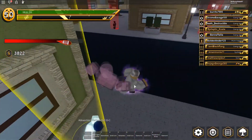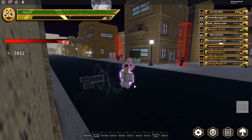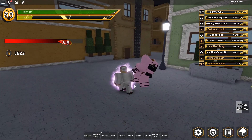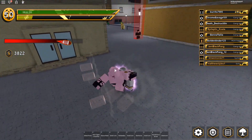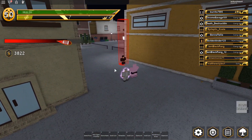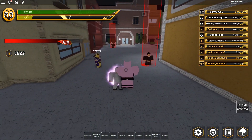Basically, this is how it works. It has a cooldown for everything. So basically barrage — here's the barrage. The cooldown starts after the barrage ends, I'm pretty sure. Let me see if it goes down quicker if I just stop after and not end it earlier. Yeah, the cooldown starts after the stand finishes the barrage.